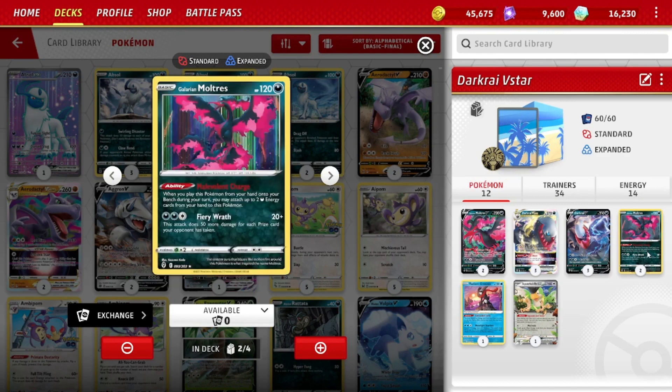Or maybe the third attacker, because we also play the baby Galarian Moltres. In a lot of ways this is even better in the deck when it works properly. It's got the Malevolent Charge ability: when you play this Pokemon from your hand to your bench during your turn, it may attach up to two dark energy cards from your hand to this Pokemon. So we want to play a higher energy count than average — hopefully you have two energies in hand, get two more in play, that's 60 more damage on Dark Rye V-Star. Its attack is very nice as the game goes on: Fiery Wrath for three energies does 20 plus 50 more for each prize card your opponent has taken, up to 270 potentially if your opponent has taken five prize cards. Two copies to get energies in play and as a late-game attacking threat.